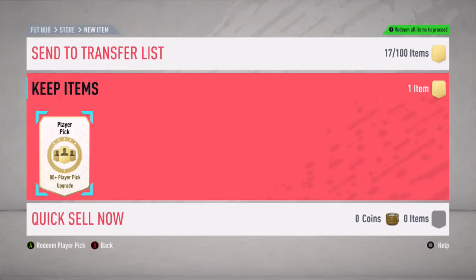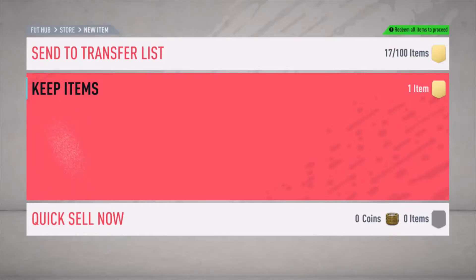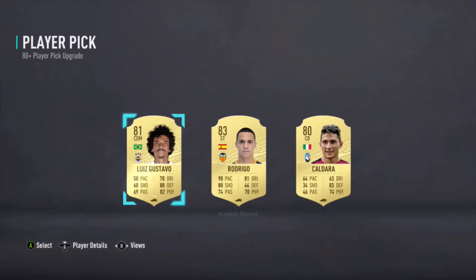Welcome back YouTube, here again on FIFA 20 with the second episode of the five pack series, where I open five different types of packs and see what we get. Today we've got an 80 plus player pick, 82 to 88 rated player packs, a 45k pack, and a 100k pack to round out the video. We're going to start with this 80 plus player pick.